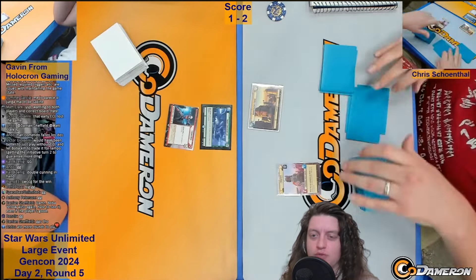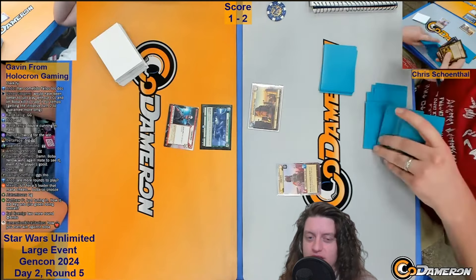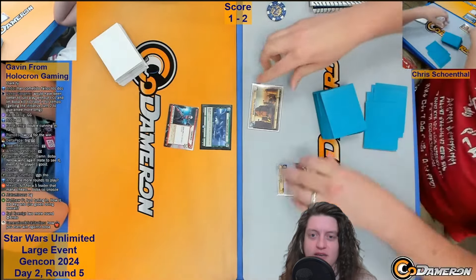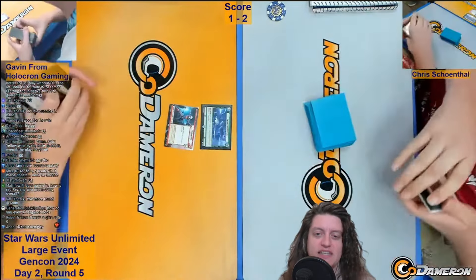In some ways this match is kind of an advertisement for arena dodging. Arena dodging is a tactic where you try to have a unit in hand that is a turn one play for both ground and space, and then you go to the arena that your opponent is not in — it's a good tactic for aggro decks. If that option had been available for Gavin in either of those games, they might have had a very different outcome. The Alliance X-Wing would actually be better than the Green Squadron A-Wing in that scenario — if the Mercenary Gunship attacks into it, it's just a trade, whereas the Green Squadron A-Wing as a 1-3 with Raid 2 just gets defeated. That's going to do it for this one. Big shout out to Code Dameron for getting this great footage from GenCon. We still have more GenCon match commentary on the way — thanks for watching, and I'll catch you guys later.